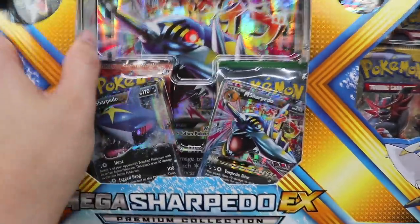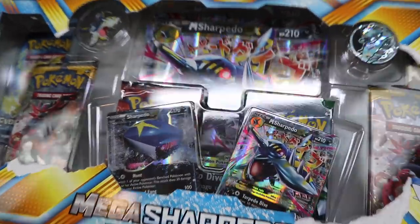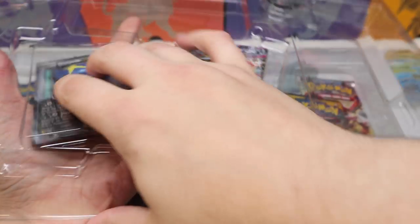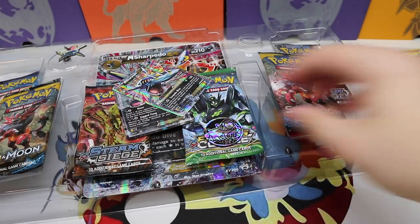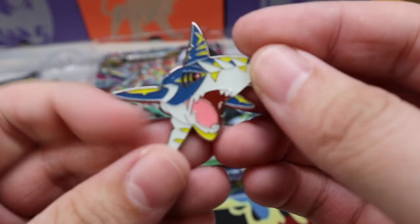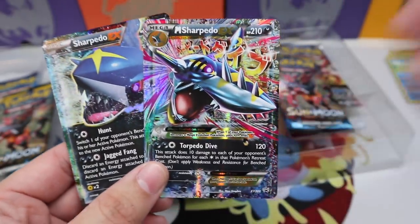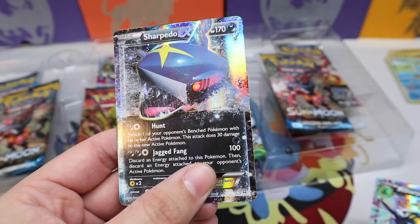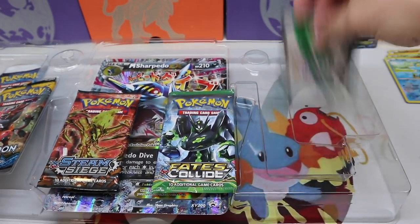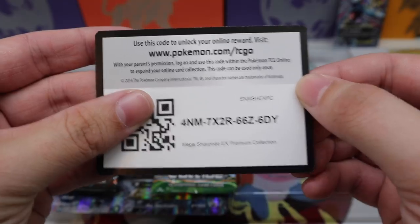Let's open this Mega Sharpedo box, just going right into the next product. It's like a shark attack tearing it apart! We get a Sharpedo coin, the Mega Sharpedo pin, the Mega Sharpedo promo, and the Sharpedo EX from Primal Clash. There's our first Ultra Rare — well, that's just from the promo side. Here's the code for that premium collection, enjoy!